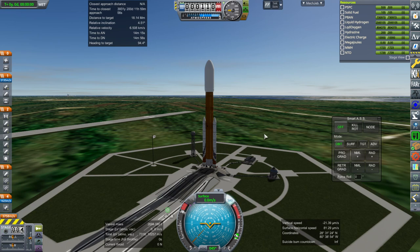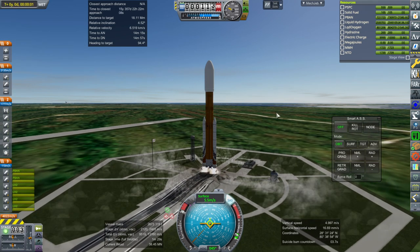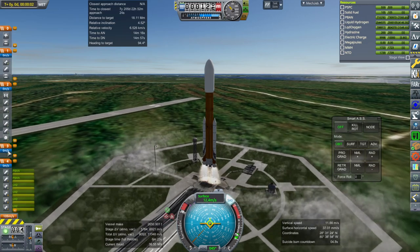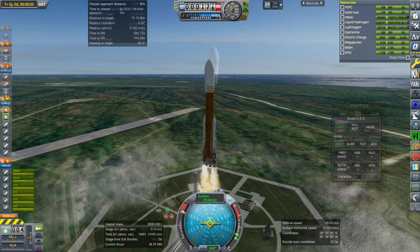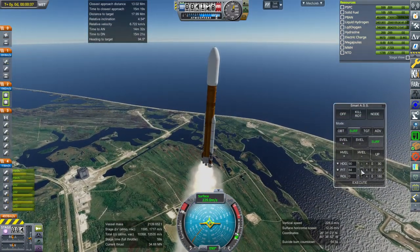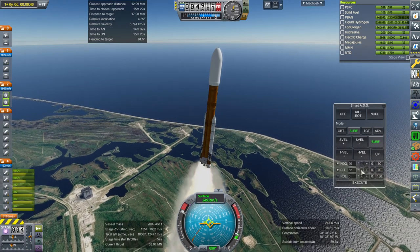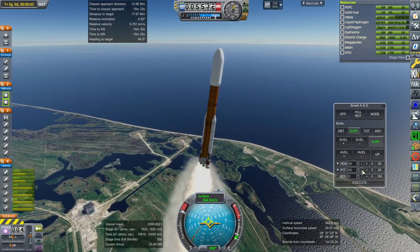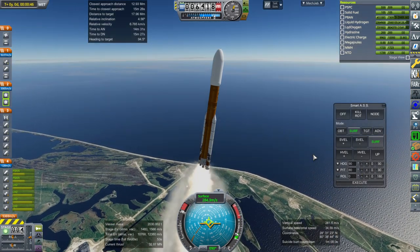Throttle up, SAS is on and ignition. Launch. So there was a question about how to use fuel depots and also potentially this nuclear architecture in a practical manner, and that can be fleshed out.